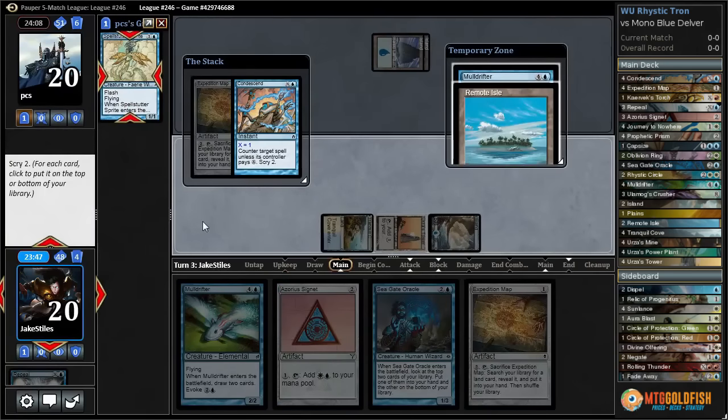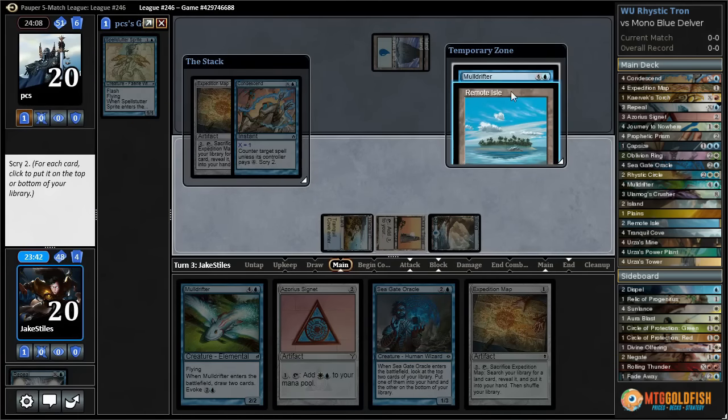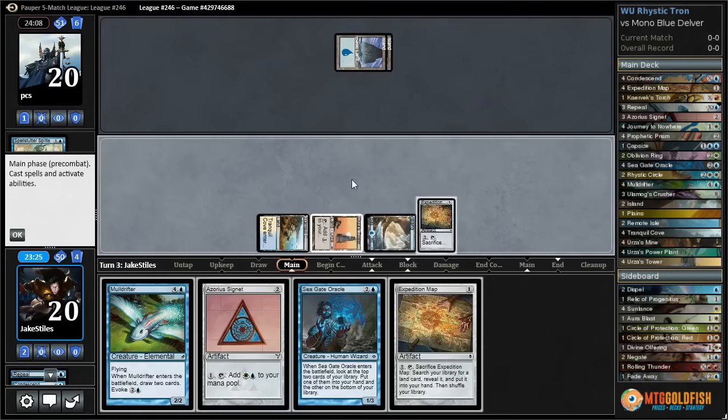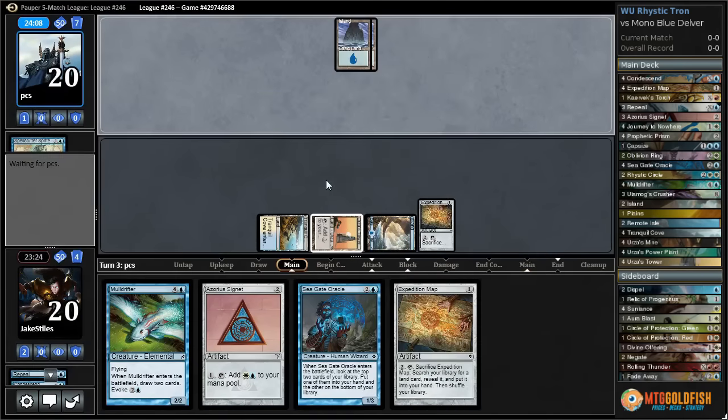We get to Scry two. We're looking for our missing Tron pieces, but land is also good — just not lands that come into play tapped. Next turn we probably want to play Seagate Oracle, in which case we could play the tapped land as well. But I really want to dig for Tron pieces, so I'm going to bottom both of these. We'll put those away, get an Expedition Map, and pass.